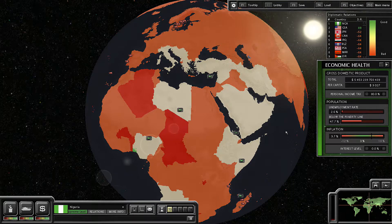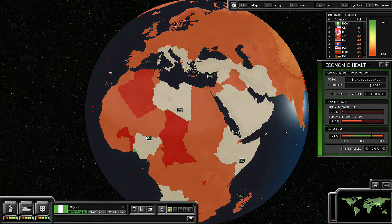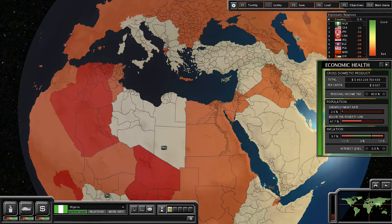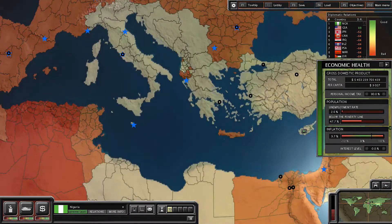Hey guys, this is Matt from Nod Studios here and welcome back. Today we're going to be playing some more Superpower 2 as Nigeria, and in the previous episode we went to war with the Kingdom of Italy over here and we ended up annexing the vast majority of their lands.